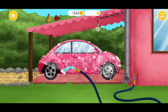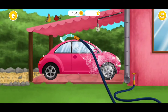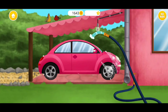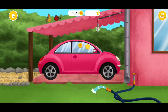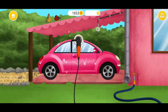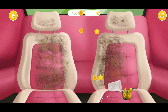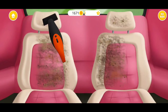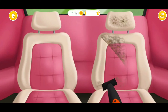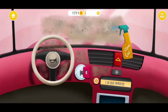Great! Now remove the sofa. Polish it! We have to clean this mess. Click on the trash. Now use the vacuum. Don't forget to clean the dashboard.